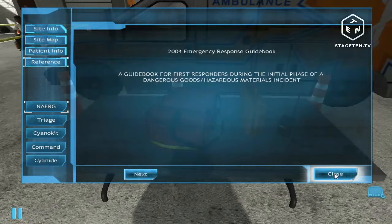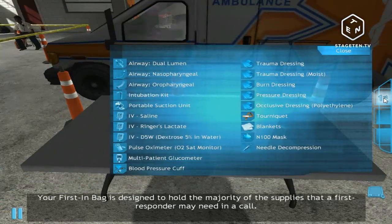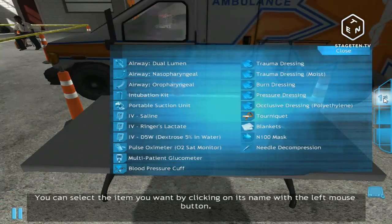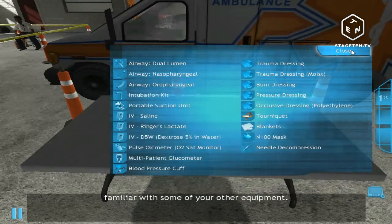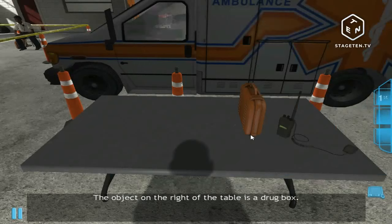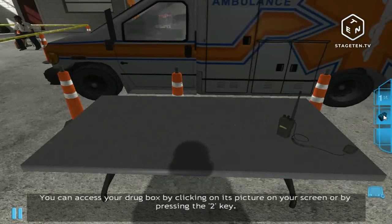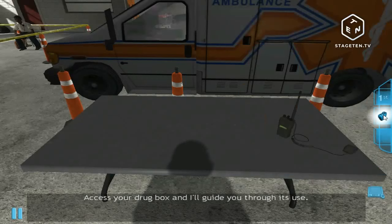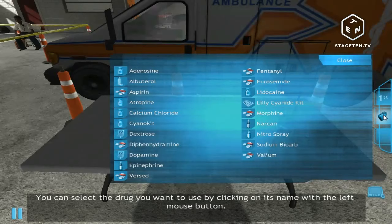The object in the middle of the table is your first-in bag. You can access it by clicking on the picture on the side of your screen or by pressing the 1 key. Your first-in bag holds the majority of supplies a first responder may use on a call. Select the item you want by clicking on its name. Close your first-in bag. The object on the right of the table is a drug box — access it by pressing the 2 key. Your drug box holds the various drugs you may need to treat a patient. Close your drug box.